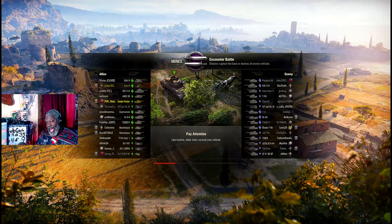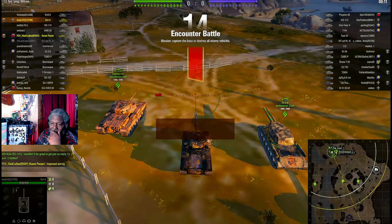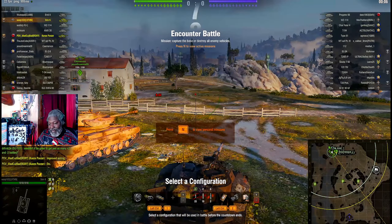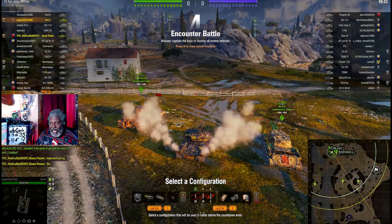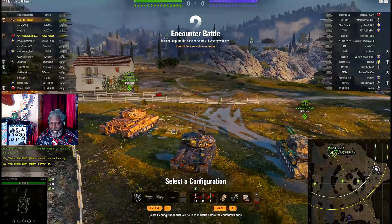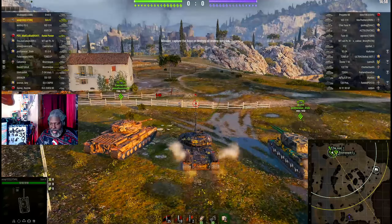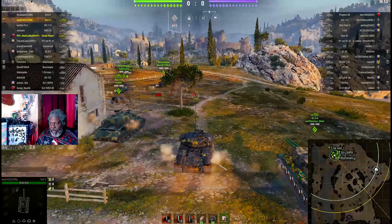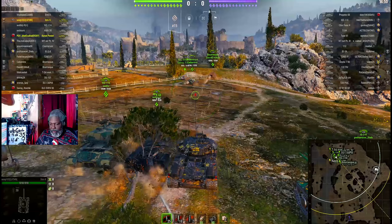I haven't played this map ever since you were able to ban it, because one side is just better than the other. It's just a thing. If you have some medium tanks, they rush the hill, they get up there, and basically cry havoc and release the dogs of war. What are we facing here? We're facing a Char — we definitely want to make sure the medium gets through.